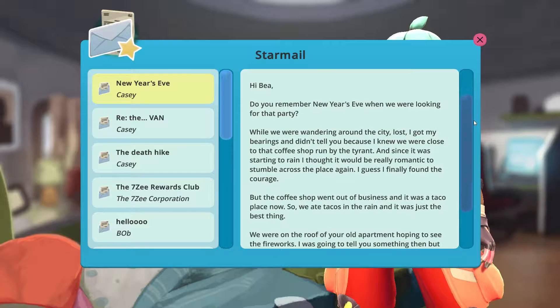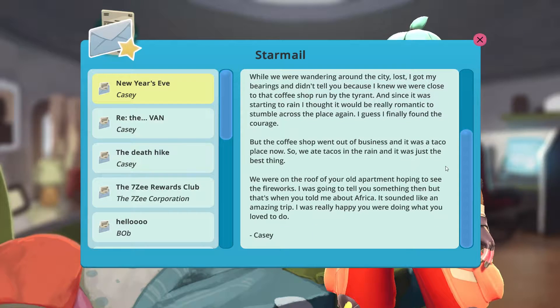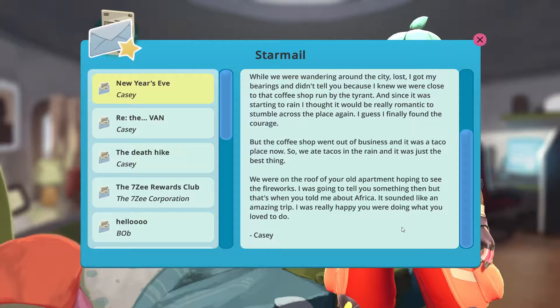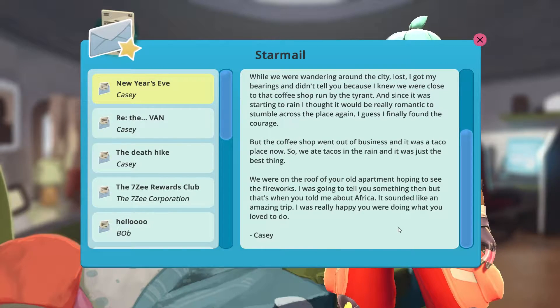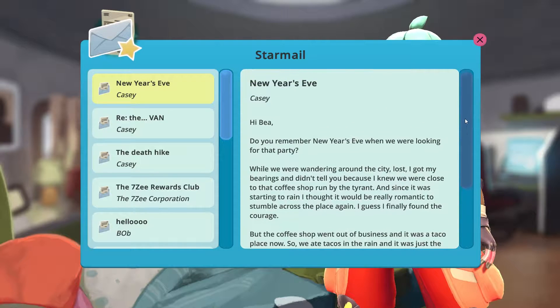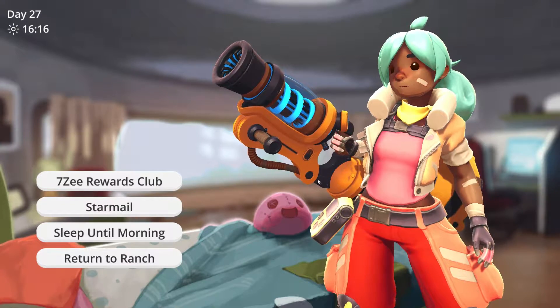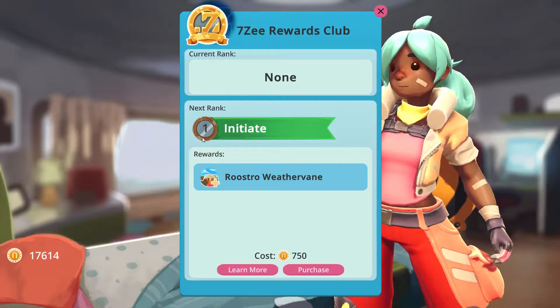New Year's Eve. Hi Bea. Do you remember New Year's Eve when we were looking for that party? While we were wandering around the city lost, I got my bearings and didn't tell you because I knew we were close to that coffee shop run by the tyrant. And since it was starting to rain I thought it would be really romantic to stumble across the place again — I guess I finally found the courage. But the coffee shop went out of business and it was a taco place now. So we ate tacos in the rain and it was just the best thing. We were on the roof of your old apartment hoping to see the fireworks. I was going to tell you something then, but that's when you told me about Africa. It sounded like an amazing trip — I was really happy you were doing what you love to do. From Casey. Oh that is so sweet — it definitely seems like they were in something of a relationship back at home. Casey must miss her dearly, and I hope we're sending some back too.